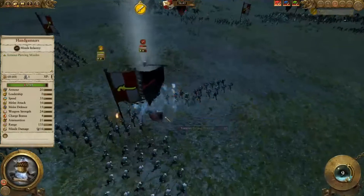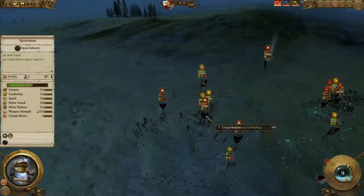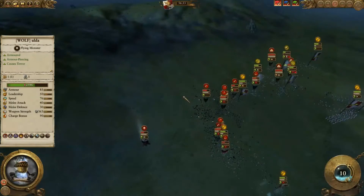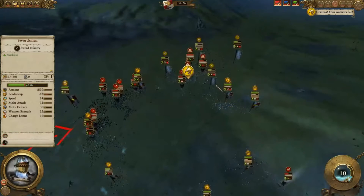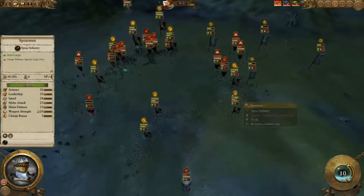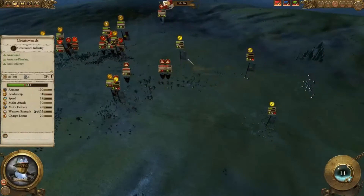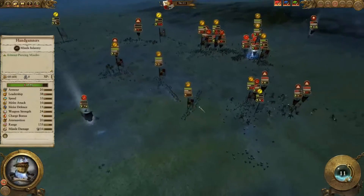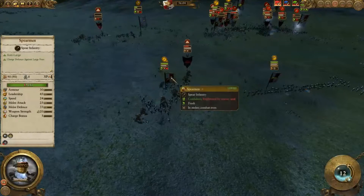Manfred is rushing in at low health — wait, no, that's just a Vampire, Manfred is back there. The Crypt Horrors are dealing quite a bit of damage; one of them is dead because everyone charged into it. For the most part they're dealing decent damage on the Vampire Counts' right flank. We have a route going on for the Empire — most units are still pretty healthy but their leadership was just off the charts. They're stabilizing again so all these units will probably come back.